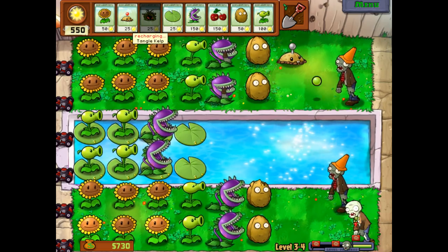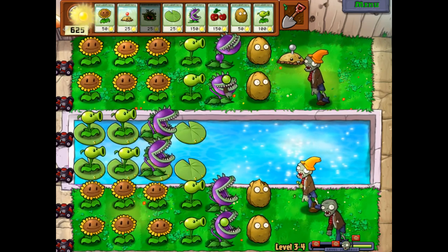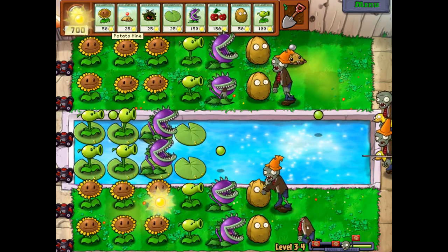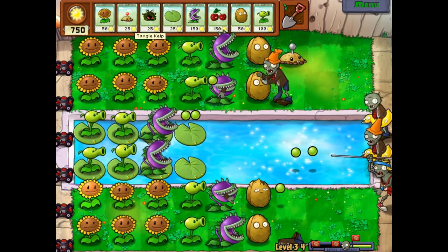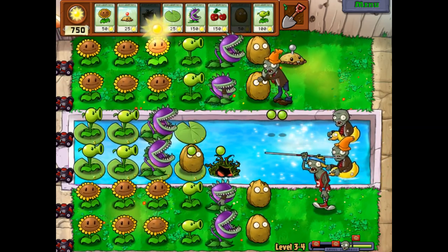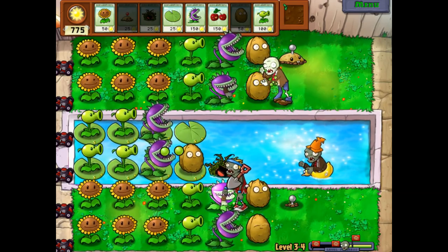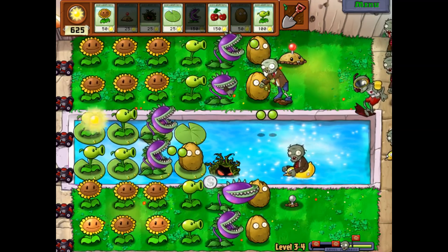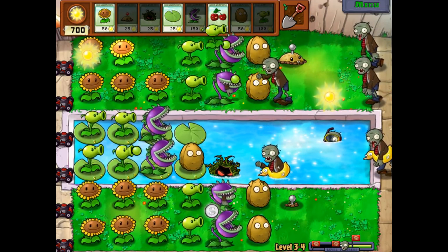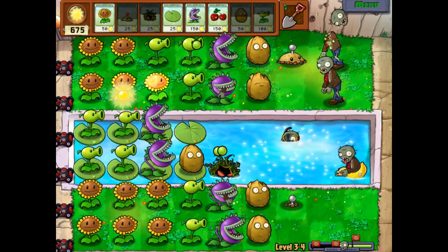The tangle kelp — I always call it seaweed — drags them right under. And just like the potato mine, after that they're gone and you have to plant another one. The good thing about the tangle kelp is that there's no need for it to charge up like the potato mine — it's just instantly available as soon as you need it. That's good against an overwhelming cone head. I need more rows of Peashooters out now. We have 600 sun, we can afford all the Peashooters already.